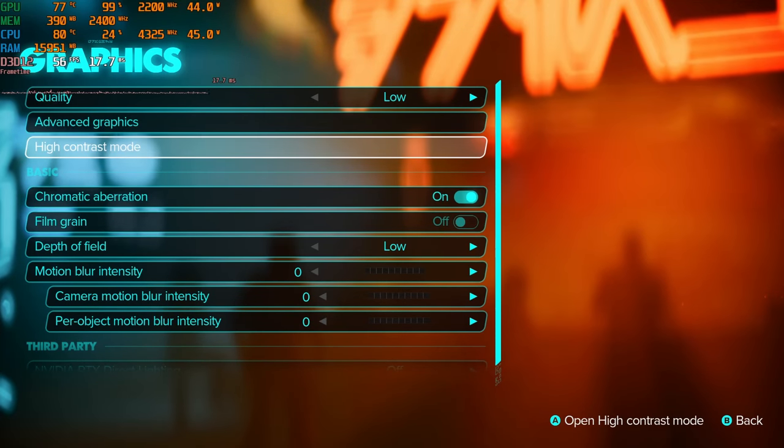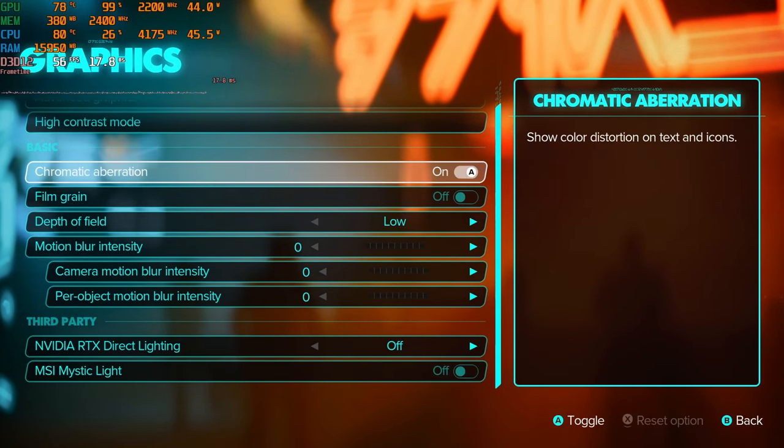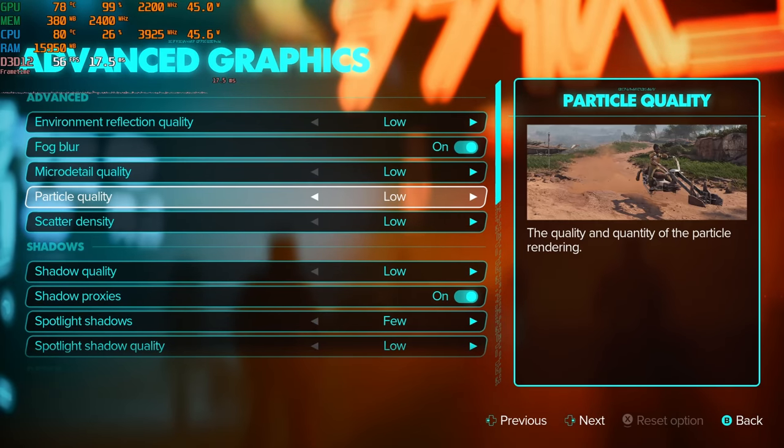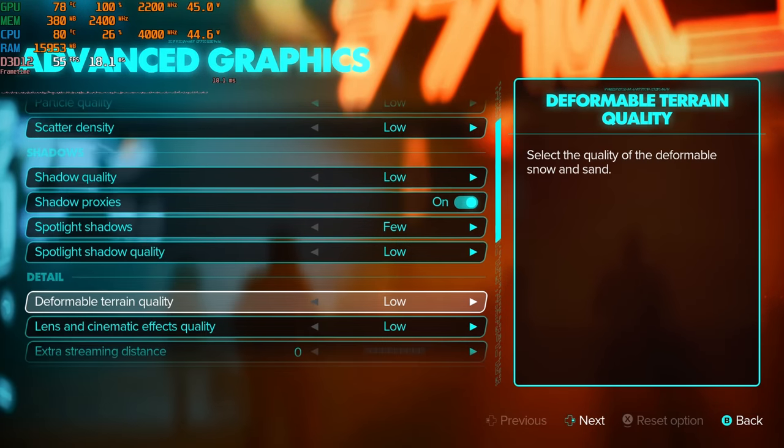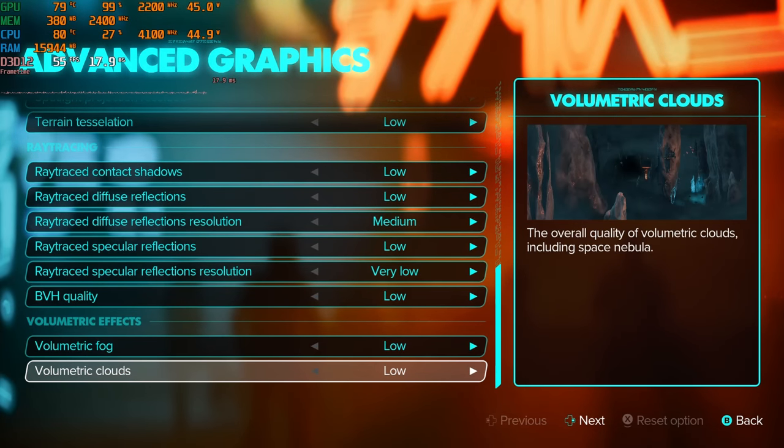We're going to run FSR3 on quality, just like we did on the Outlaw. I figured this thing wasn't going to be powerful enough to play without some help. It's probably still going to get horrible FPS. I don't think any of the settings are going to work good on this guy. But we're still going to try it anyway, so let's get into the game.